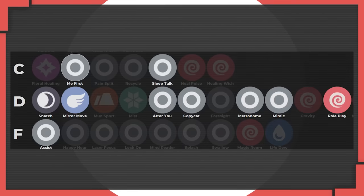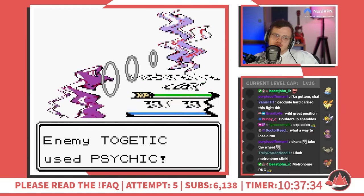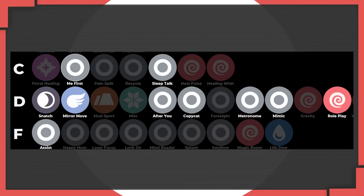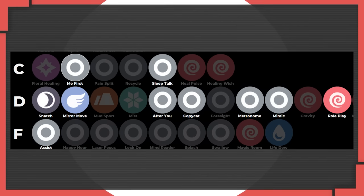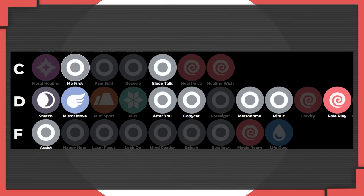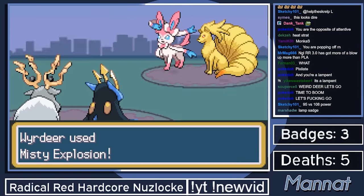There's one more class of moves that we haven't talked about yet. The most famous example is probably Metronome, which can call anything from Tackle to Self-Destruct, but there are a bunch of these in the game - like eight variations on Mirror Move that steal different moves. Unfortunately, none of these are actually really good. Sleep Talk is good with Rest, obviously, and there are some fun strategies you can do with pre-sleeping. Me First can be pretty funny, but almost none of these will actually be clicked.